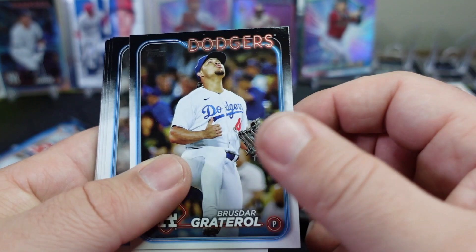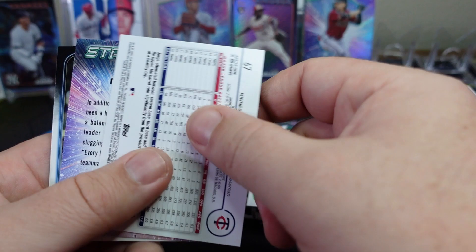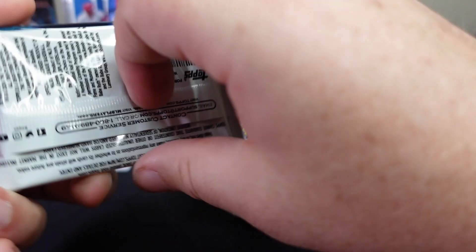Bregman, Goldschmidt, Coco Montes, Soderstrom, Daniel Bard. We have Jorge Polanco on the rainbow, Mookie Betts, Stars of MLB and Justin Verlander. Last pack — gotta get better, right? Gonna get better. One pack — this is it.